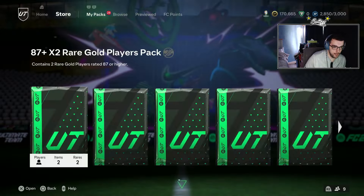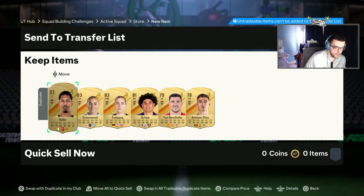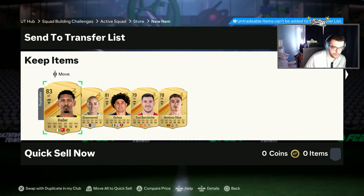Seven duplicates. Moving on to the next 100k pack — no promo again. German CAM — that is not good. Six duplicates, one tradable, get rid of the rest.